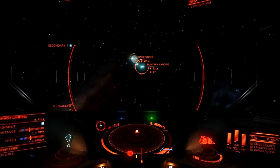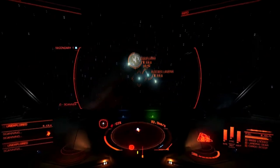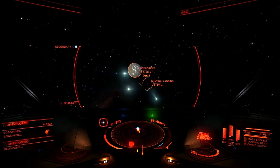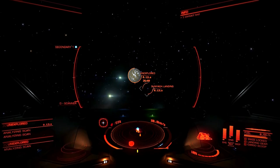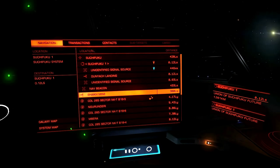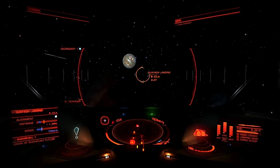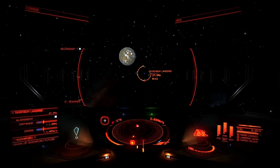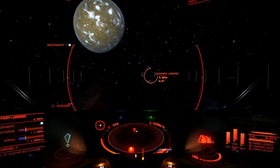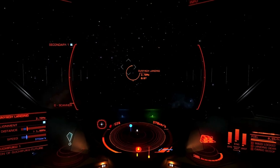There's that unexplored body. Suchifuku One — very good. There's a mine here, so there must be some sort of body there. I'll take this landing first and then go explore that. This looks like a habitable sort of world — it looks sort of green. Obviously it's got an atmosphere, it's got clouds and everything, water. Well, presumably water. It sure looks suggestively habitable.